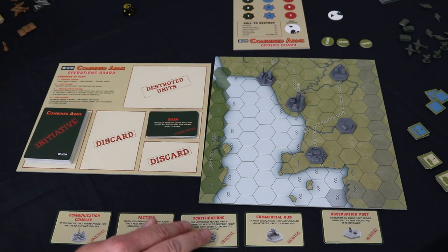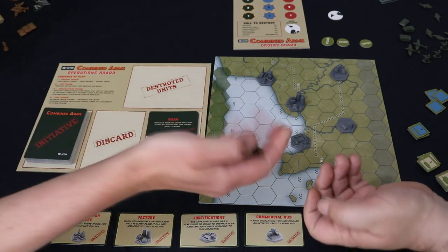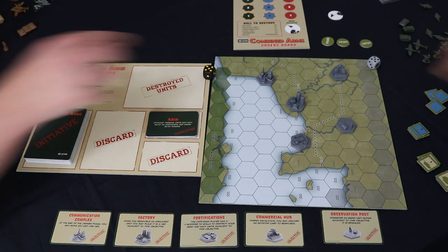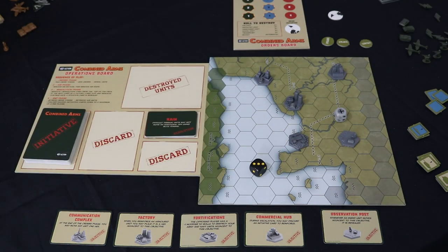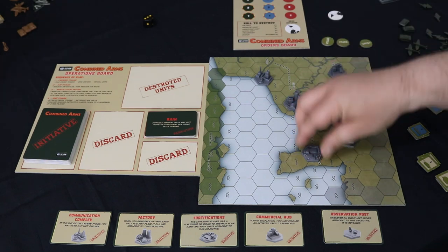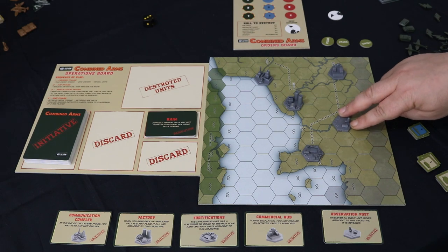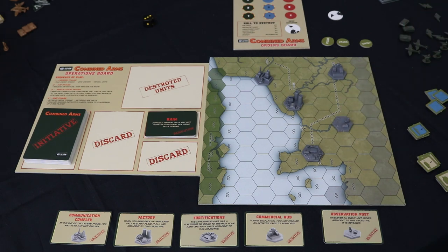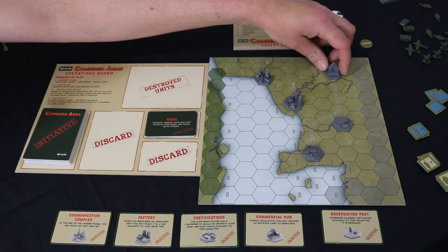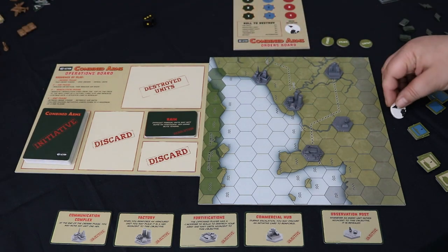Roll a D6 — the highest gets the initiative counter. That's two and two, re-roll. Five and three, then six — you win. So I have the initiative token, which is great.